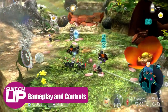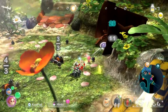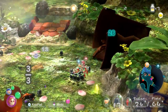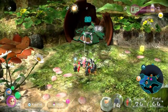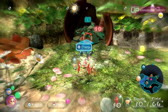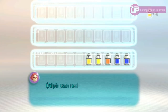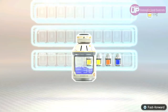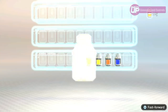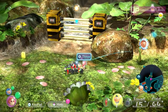Pikmin 3 is essentially a real-time strategy game set in a 3D environment with an emphasis on navigation, time management and combat. You play as the crew members of the SS Drake with the ultimate goal being to find the cosmic drive key for your ship, thus being able to get home, but also needing to look for a source of food — both to consume at the end of each day to keep yourselves going, but also to hopefully bring back to your home planet should you find enough. The problem is that you cannot carry anything and this is where those Pikmin come into play.